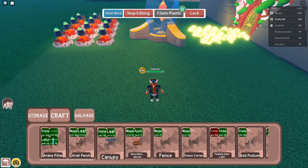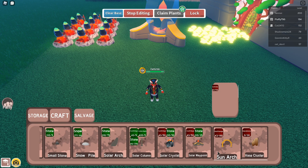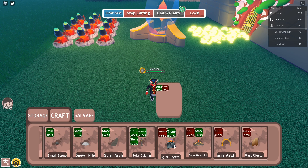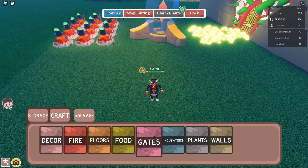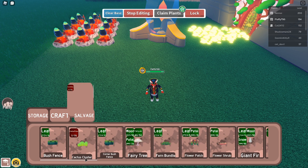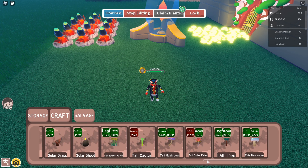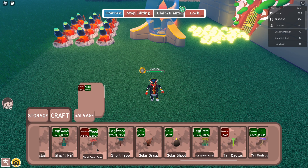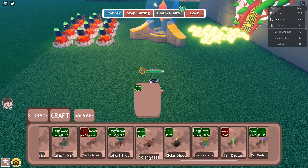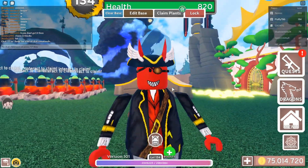The last thing that got added is the decorations that came with part two of the Solstice event. These include the Sun Arch, Solar Waypoint, Solar Crystal, Solar Column, and Solar Arch. If you go to Craft and Plants, we've also got the Tall Solar Palm, the Solar Chute, the Short Solar Palm, and Solar Grass. So quite a few new decoration items.